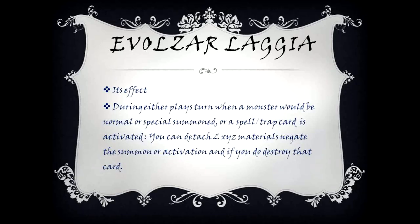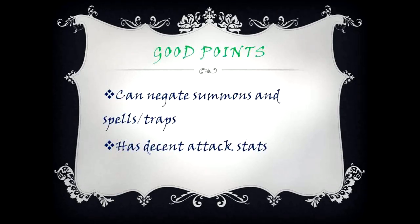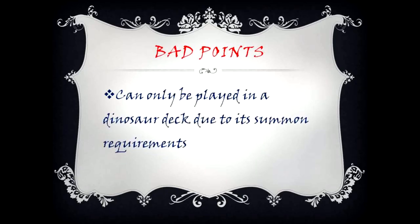Evolved Czar Lagia's effect: during either player's turn, when a monster would be normal or special summoned, or a spell/trap card is activated, you can detach two XYZ materials to negate the summon or activation and if you do, destroy that card. Good points: can negate summons and spells/traps, has decent attack stats. Bad points: can only be played in a dinosaur deck due to its summon requirements.